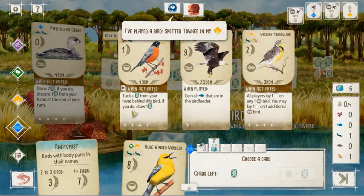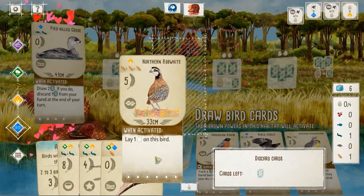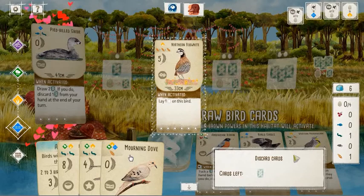We get the Bell's Vireo and then the Mourning Dove off the Grebe. Already I'm looking at the Mourning Dove and saying I want to get that down in the forest. I'm going to eventually play the Blue-winged Warbler. The Bell's Vireo is looking pretty good too, but I'm really liking that I got the Mourning Dove. Already off the bat the Pied-billed Grebe has gotten us a strategy — a way forward. And we don't really need to dig much deeper right now. I've got the food to play the Mourning Dove and half the food I need for the Warbler or the Vireo.